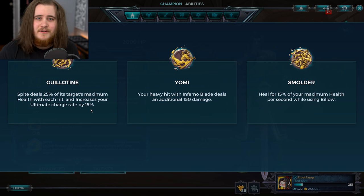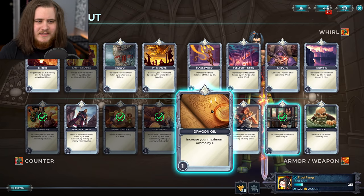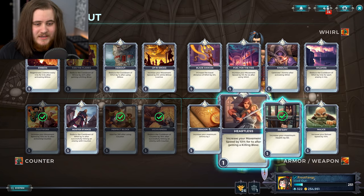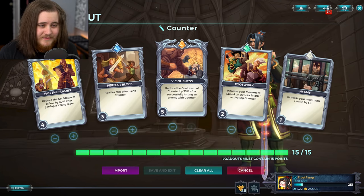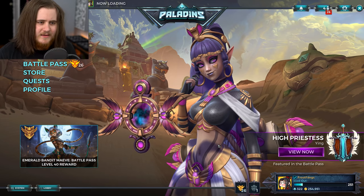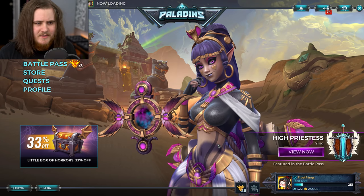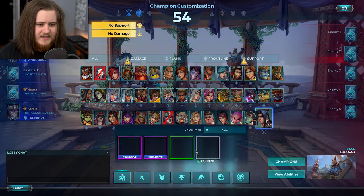Yomi got the piercing effect moved to his kit so that one technically wasn't nerfed, it was just moved — Yomi is basically the same, just not as powerful in itself. Xin is still powerful by default, and Guillotine obviously got the immunity removed from it. So all of his talents are not in the best spot ever, but card-wise he's actually doing pretty good — he's got like a good 10 cards I'd say that I see on him pretty regularly. I'm not sure what talent I'll go for; it'll really just depend on the situation, probably between Guillotine and Smolder.